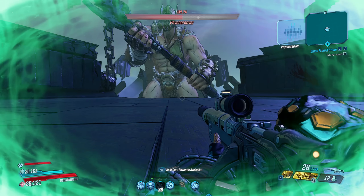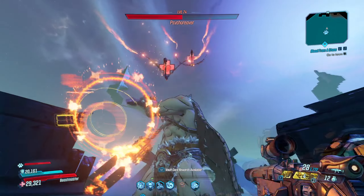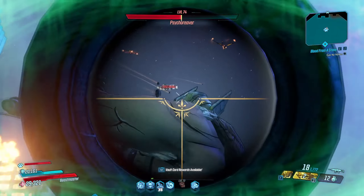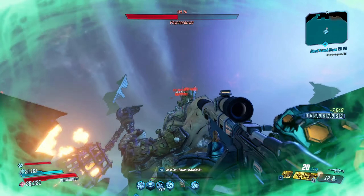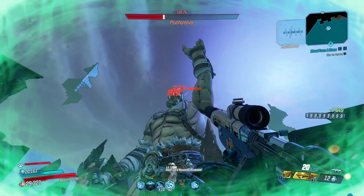Blade Fury projectiles are rather slow and they have a finite range. The former comes into play with fast-moving enemies. The latter matters with some bosses — like Psycho River specifically, who can't be hit in his second-half battle giant form unless we are well-forward on the platform. Neither of these are showstoppers, just drawbacks that can be worked around or adjusted for as long as we are aware of them.